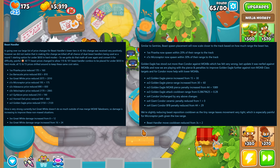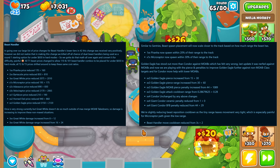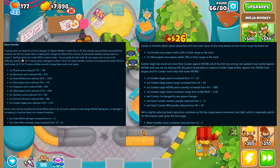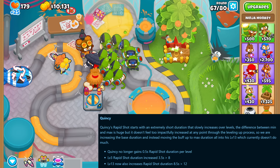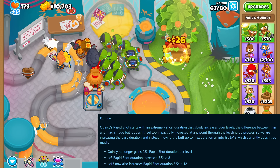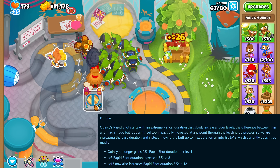Last but not least we have the regular 45-page document describing the recent changes made to the beast handler that I never really bother reading. As for heroes, Quincy's rapid shot ability no longer gains duration per level but has set values instead.